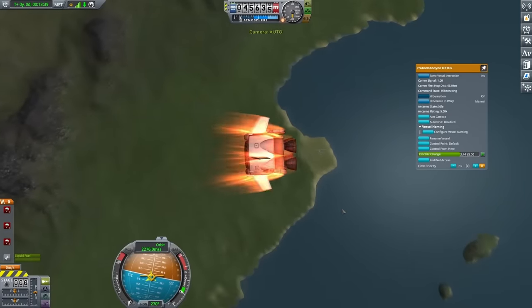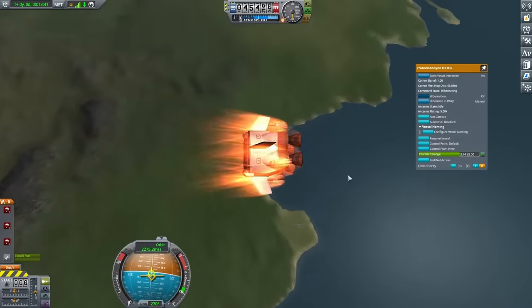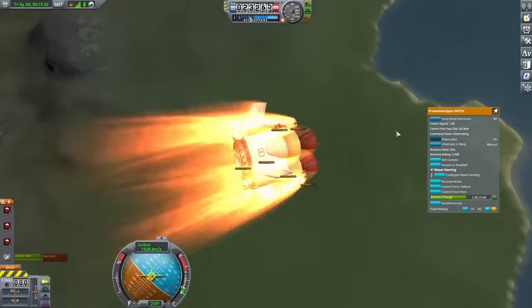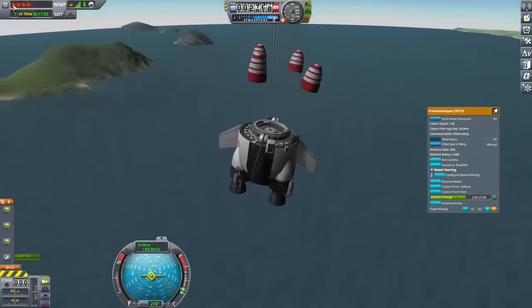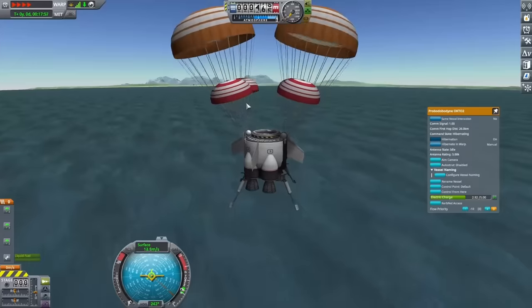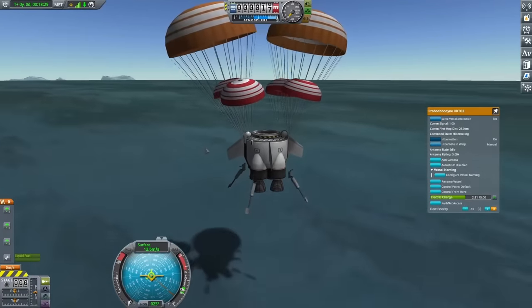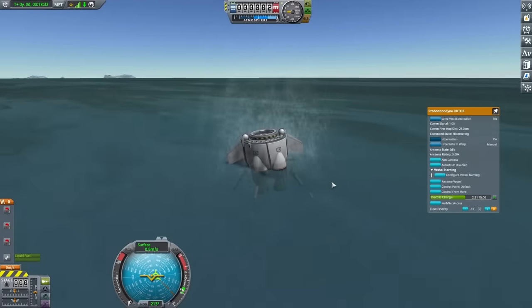Now in another attempt, I seemed to badly overshoot the Kerbal Space Center, but finally on this next attempt, I started to fall into the atmosphere, and while I was going to overshoot the Kerbal Space Center, I was going to be pretty close to it as well. You can see now I'm falling into the ocean. I was hoping I was going to be able to float here, because if I was, it shouldn't be too bad to get this engine back, and you can see I did seem to stay above the water.